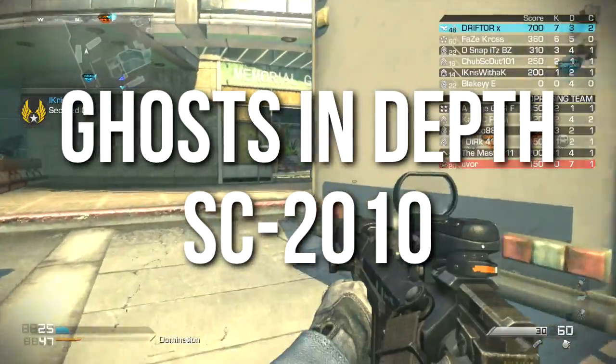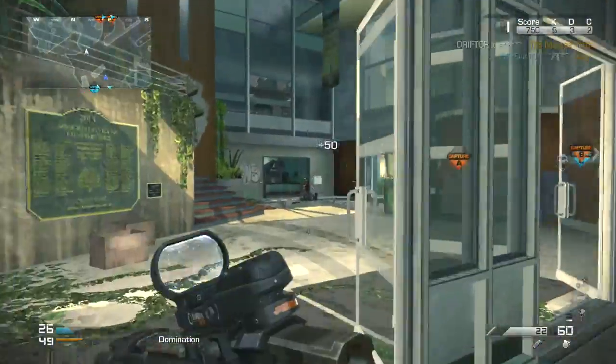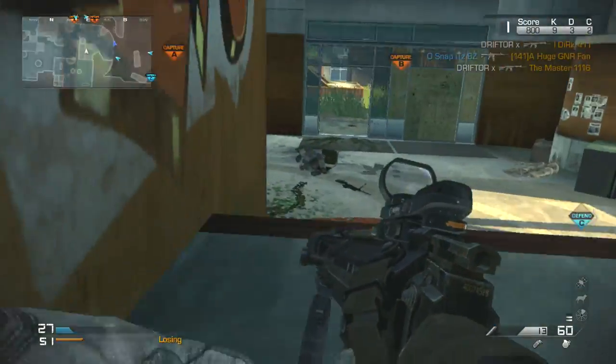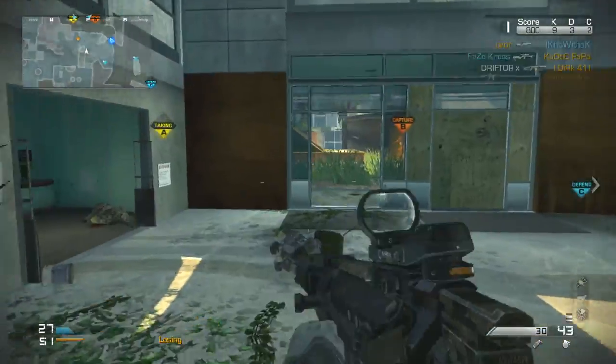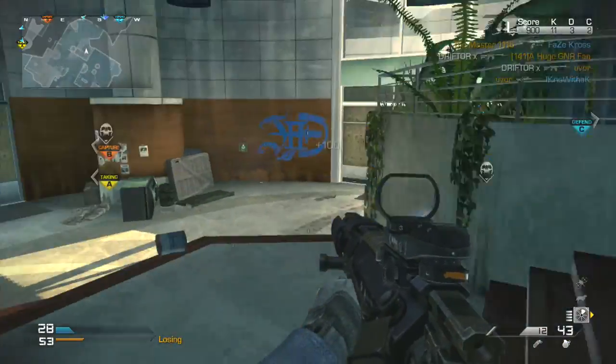Hey guys, Drifter here, and welcome to Ghost in Depth. In today's episode, we're going to be talking about the SC-2010 Assault Rifle, and you're going to notice that my gameplay is markedly better, because instead of using pistols only, or riot shield, or LMGs, or something goofy, I'm actually going to get to use assault rifles, which is the ideal weapon class for this game.